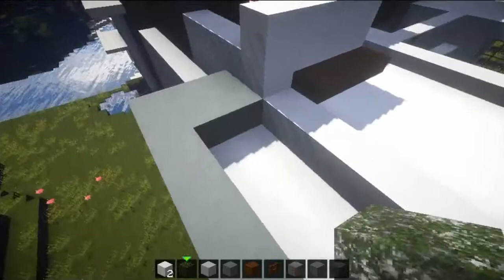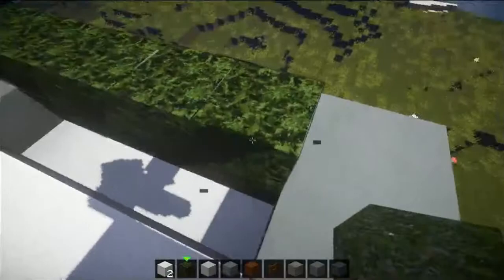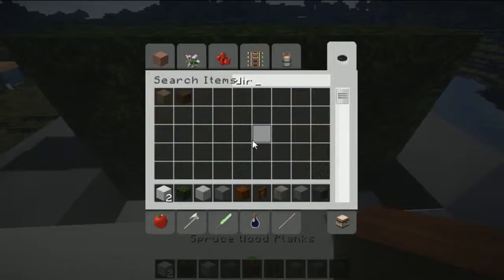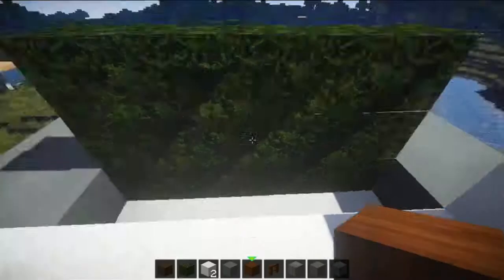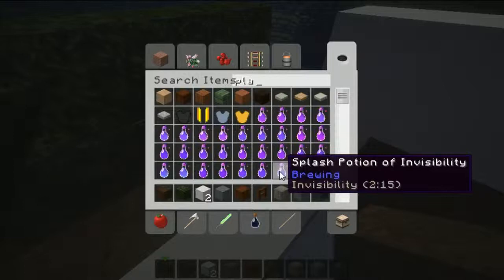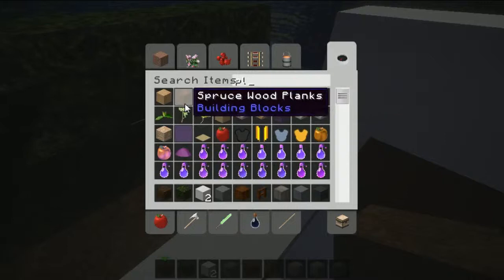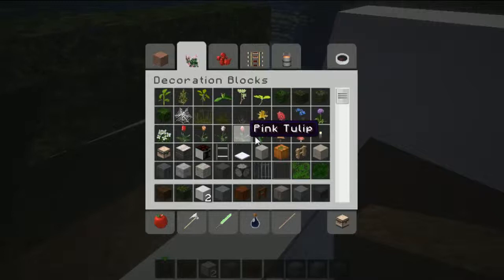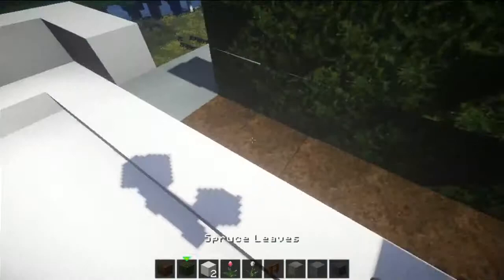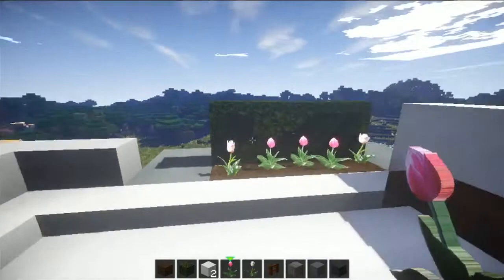I want to put some bushes in here on this terrace, bring them up pretty high. I need some dirt — maybe some coarse dirt — and we'll stick it in there. Then we'll get some flowers and plants. Let's get some oak saplings — actually I want plants — let's get some pink and white ones. We'll get two in the middle and just stick some in for a nice little terrace.